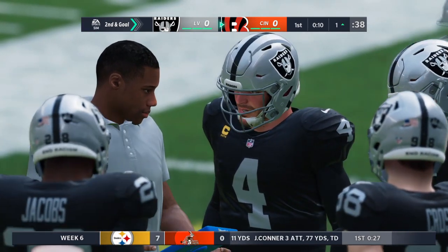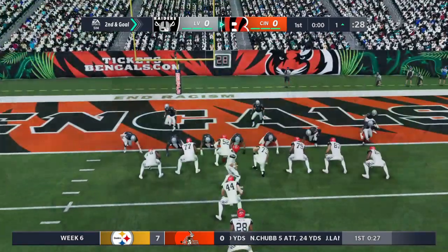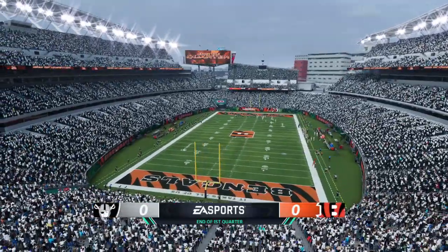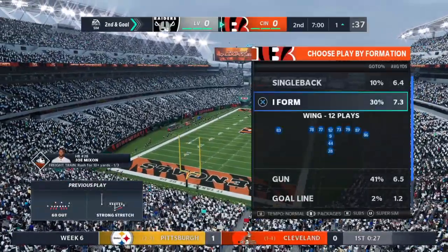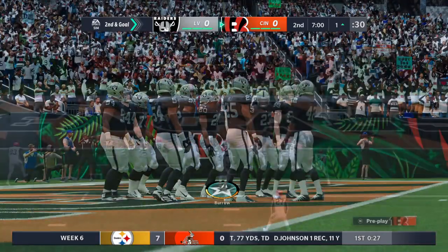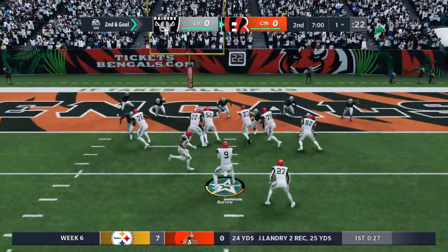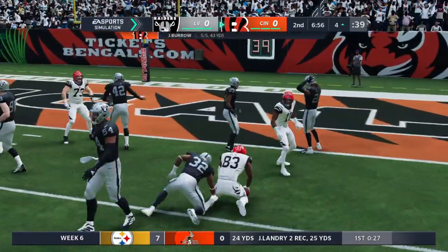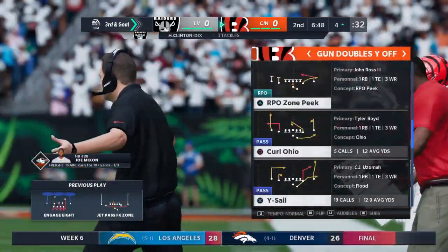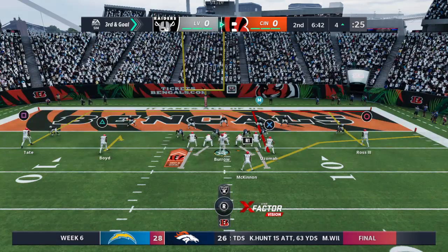It's a gain of a yard, brings up second and goal. Another shot from the one on second and goal — this one will wind up with him losing yardage back to the four-yard line. The second down play results in a loss of two yards. This defense is really showing up in the first half; they've gotten to the ball carrier before they can really get started. The offense has got to come up with something else to get this running game going.